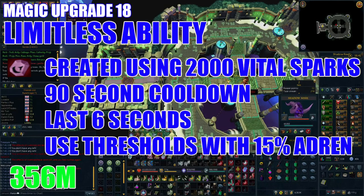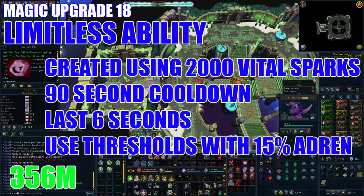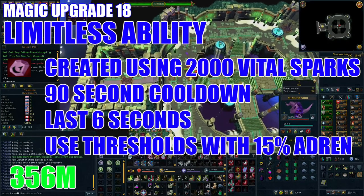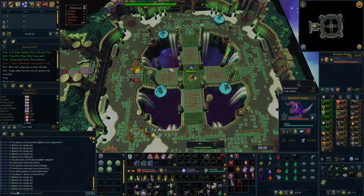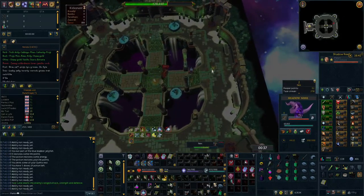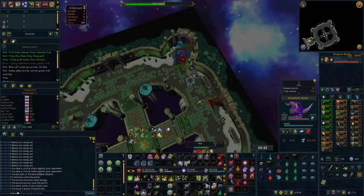After the prayer, I'd suggest buying 2000 Vital Sparks to create the Limitless ability, or you can just buy the codex on the Grand Exchange. This makes it so you can use thresholds without needing 50% adrenaline, lasting 6 seconds with a 90-second cooldown. This ability benefits all three styles and is especially useful when you use your second Sunshine rotation and don't have access to an adrenaline potion because it's on cooldown. This will set you back 356 million and works on all three styles, making it a great upgrade.